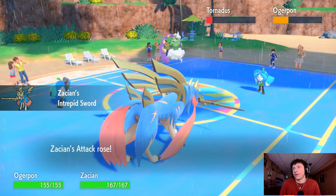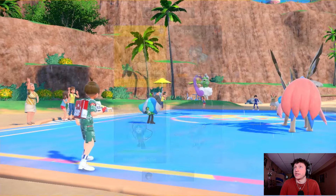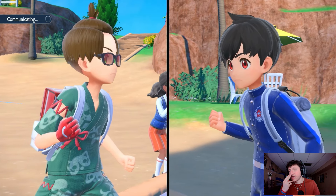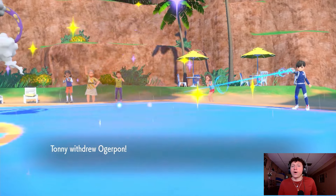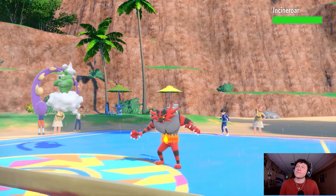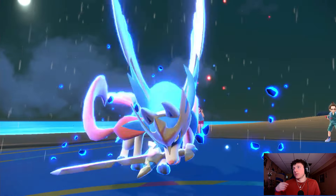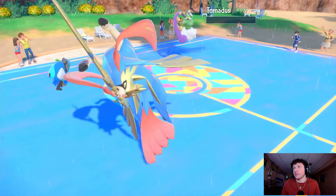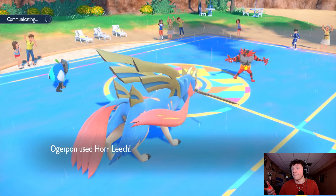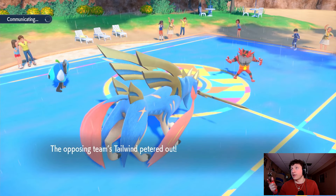Zacian should be outspeeding here every day of the week. We go Horn Leech into the Ogrepawn slot and then Behemoth Blade into Tornadus — safe play. After that I think it's GGs. They go for Ogrepawn — please come back in with Kyogre. The Incense — rough, that's going to put me down to regular Attack. We're going to get rid of Tornadus. Both Tailwinds are gone now, so my Zacian is going to be the fastest thing on the field, and so is my Ogrepawn.